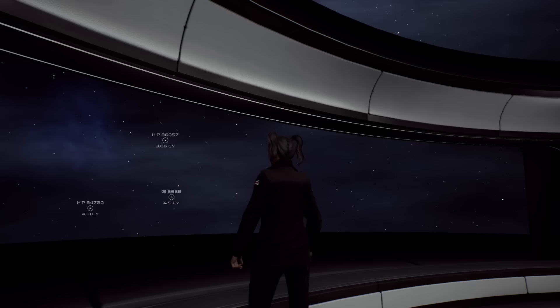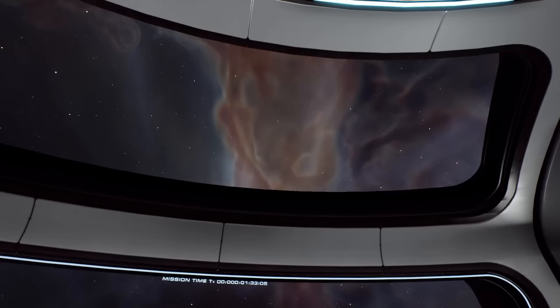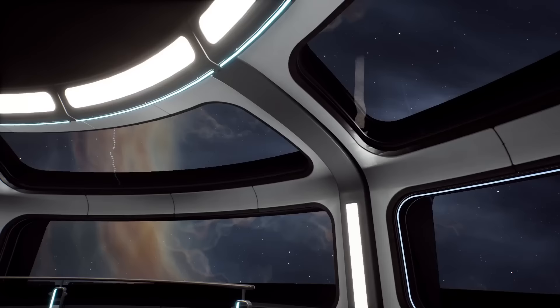And that's another important point actually, because if you pay attention to the stars outside the window, you'll see that they are actually all drifting past in real time. This means we are genuinely traversing galactic space. So we can change direction whilst we're FTL, or drop to sublight engines anywhere, at any time.